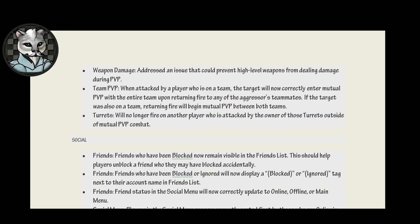PVP. Weapon damage: addressed an issue that could prevent high level weapons from dealing damage during PVP. Team PVP: when attacked by a player who is on a team, the target will now correctly enter mutual PVP with the entire team upon returning fire to any of the aggressor's teammates. If the target was also on a team, returning fire will begin mutual PVP between both teams. Huzzah. Turrets will no longer fire on another player who is attacked by the owner of those turrets outside of mutual PVP combat.